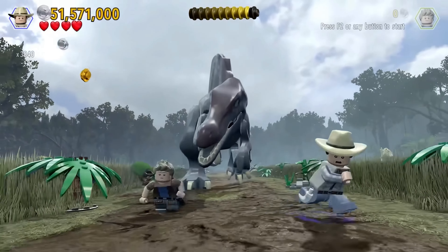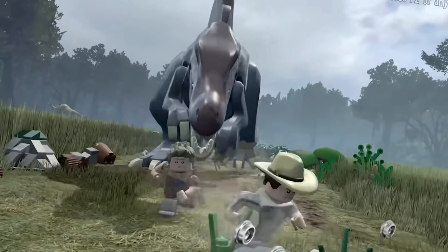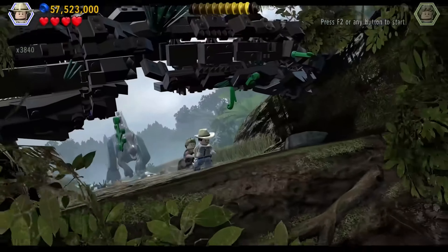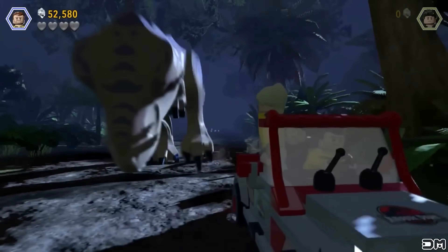The second section of the level involves you running away from a Spinosaurus. Now, the funny thing is you would think this is pretty cool, but every level in Lego Jurassic World pretty much ends with you running away from a dinosaur. I'm not even joking, have a look.